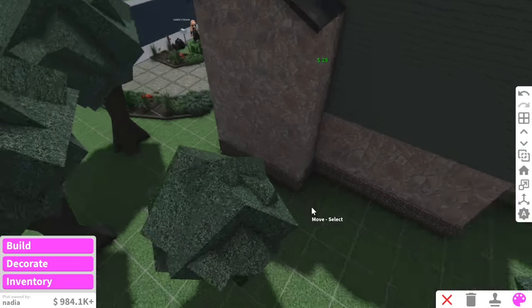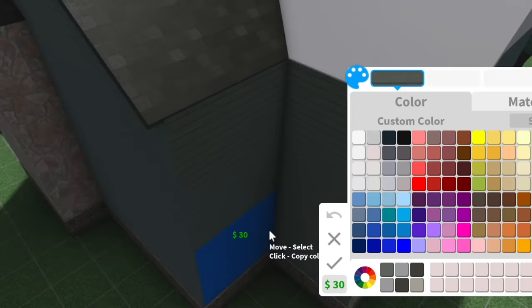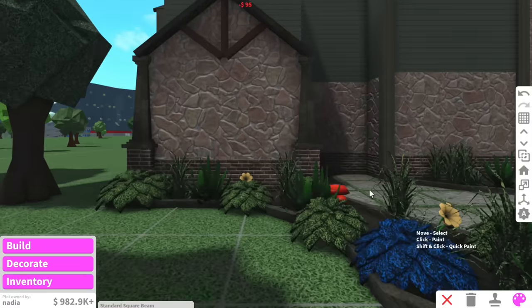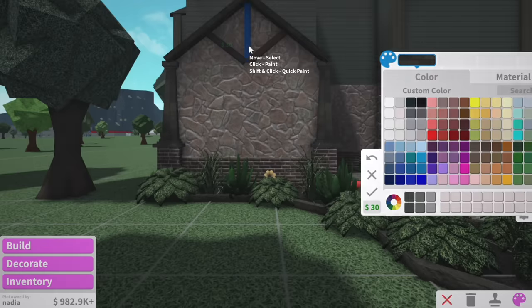We can't forget the side and the back of her house. Usually I will forget this, but considering I'm doing someone else's house, we can't cheap out on the back. Every time Nadia goes into her house, I want her to be like, oh my God, that is the beautifulest house I've ever seen.